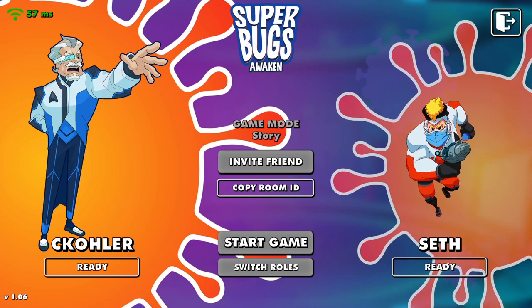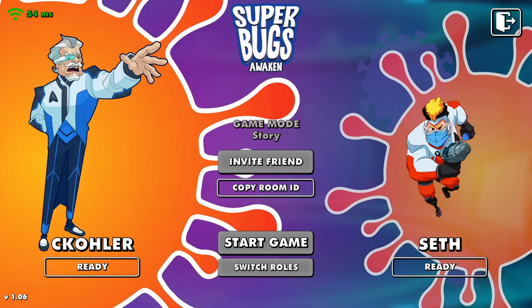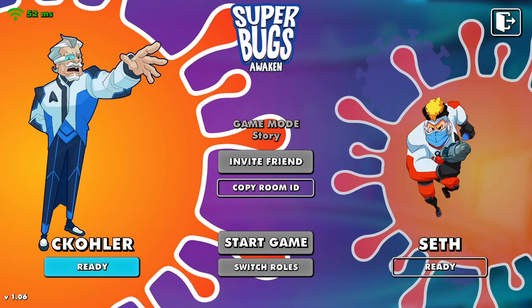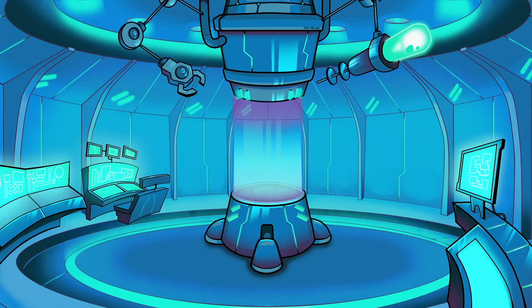Chris and I are trying out something new called Super Bugs Awaken. We're playing asymmetrically — one doing one thing, one doing the other — and we are fighting off germs in our cat. The rest is mysterious. It looks like one of us will be inside the body and the other is the scientist. I've never heard of this game up until about five minutes ago, so let's find out. All right, we're starting in the cat.